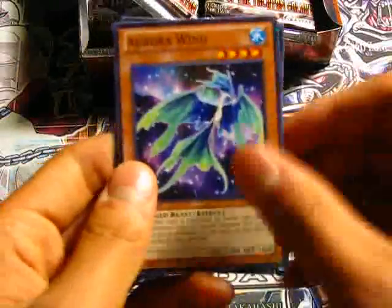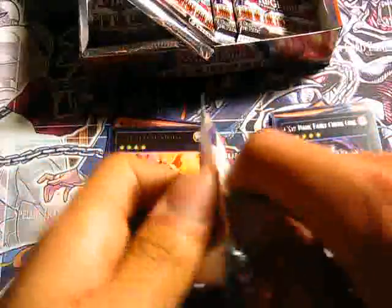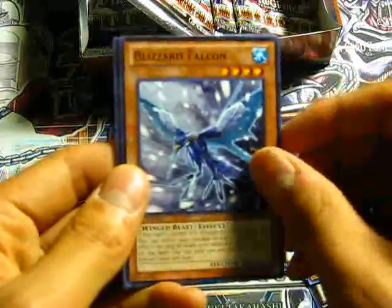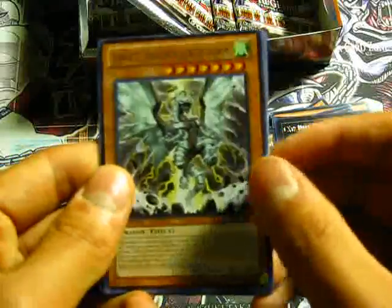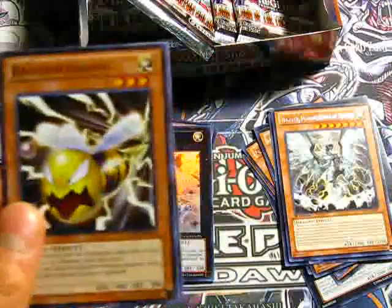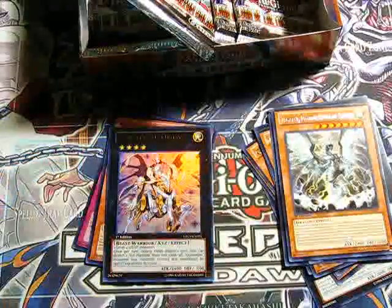Mecha Phantom Beast Black Falcon, Aurora Wing, and Magnum Shield. Brotherhood of Fire Fist Leopard, Tatakawa Knight, Blizzard Falcon, Sonic Warrior, a rare Tempest Dragon Ruler of Storms — there's the Wind one. Redox Dragon Ruler of Pebbles — there's the little baby rock one. Bachi Bachi, Mind Drain, and Parsec the Interstellar Dragon.